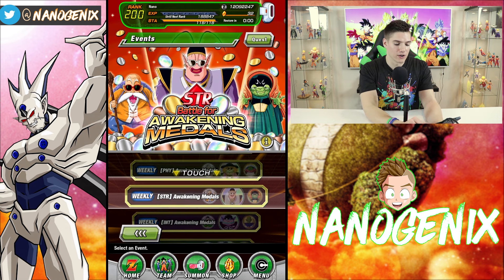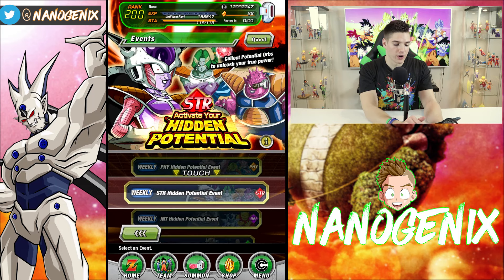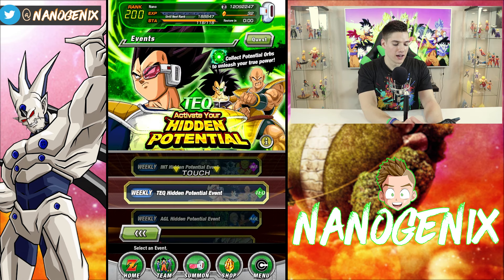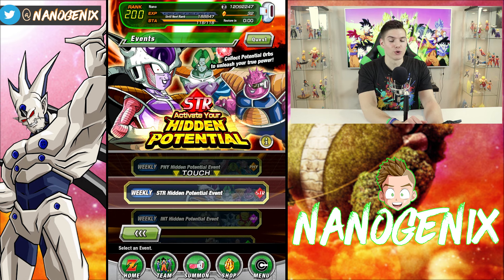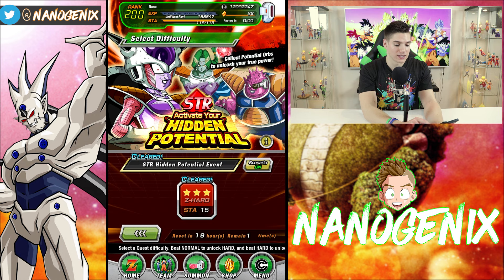Let's scroll up to the strength section. As of right now this schedule is not a normal thing — it's going to change for Global. On JP right now, Monday is AGL, Tuesday is TEQ, Wednesday is INT, Thursday is STR, and Friday is PHY, and you get to do it three times a day. The drops are absolutely ridiculous right now, and the login bonus is absolutely ridiculous too.